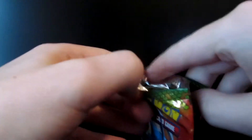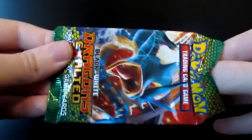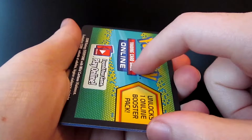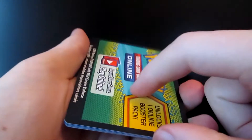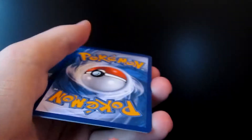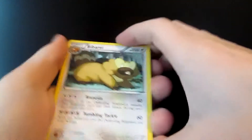So usual rules apply. I don't even know if these codes still work. If I get a holo, I will show the TCGO card. Same with an EX. If it's a full art, I will show all the codes I get. There's three codes today — one, two, three. I've never opened these packs before.